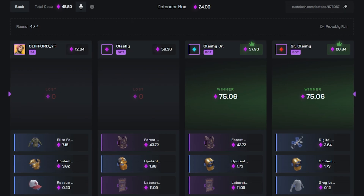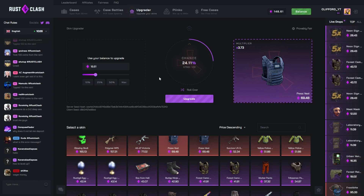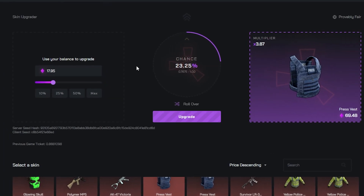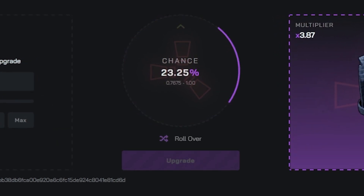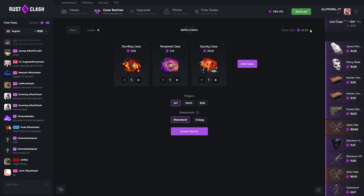Let's go to the upgrader — we actually deposited two press vests so let's go for one of those. 18.61 and we're going over, 24% chance. Give us this press vest — come on! Beautiful! 17.95. Let's go again — nah, luck isn't there that much, but still pretty good.